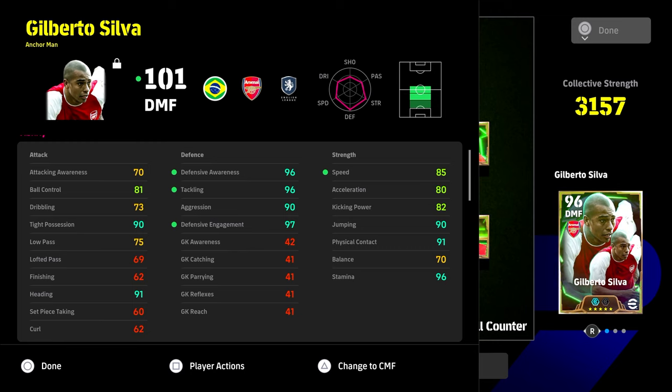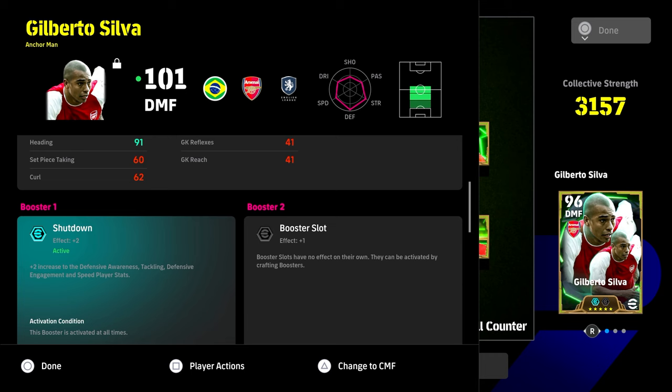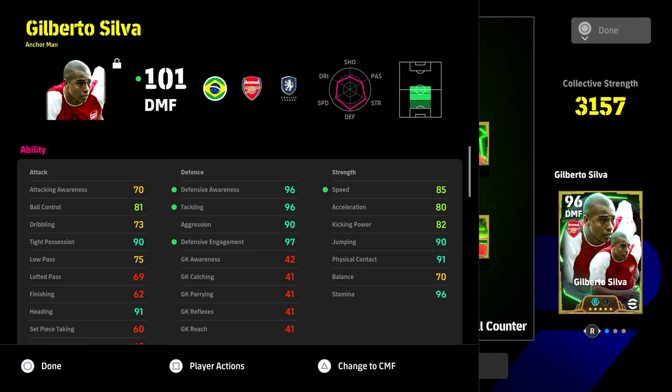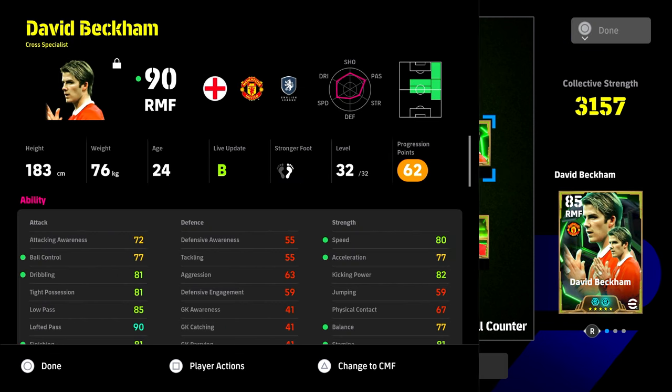The build gives 90 type possession, 91 heading, 96 awareness, 96 tackle, 90 aggression, 97 defensive engagement, and importantly 85 speed with 90 plus jumping, physical contact, and huge stamina - acceleration at 80 as well. If you're throwing a booster on him, a shutdown booster works well. You could take one off speed and add it to passing, or put agility on and take one from speed and acceleration.